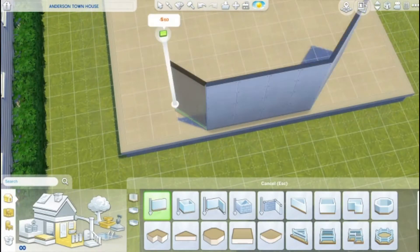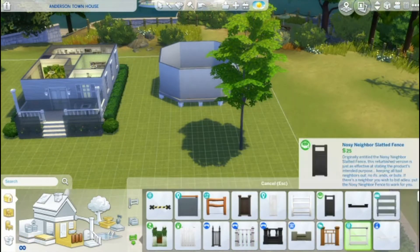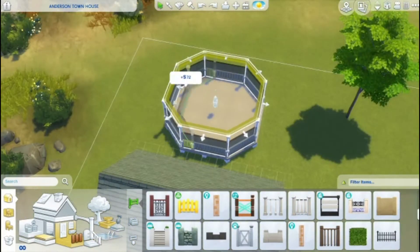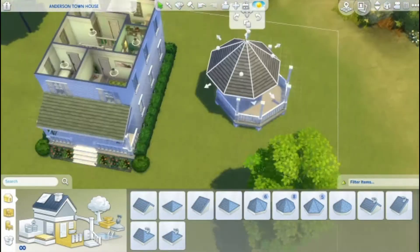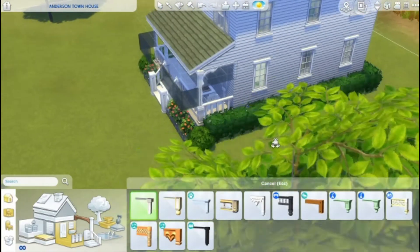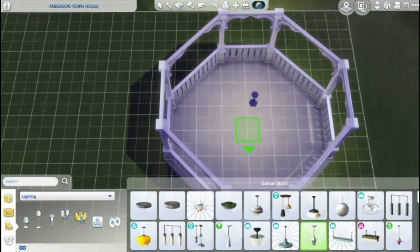Here I am making a gazebo — as you can see I have to redo this multiple times because I just can't get it to work the way I want. Eventually I finally got it where I wanted it. This is the wedding area that was requested. The second they said 'wedding' I automatically thought of having a gazebo in the backyard as a kind of backyard wedding setup. I was really happy to be able to make this — it was a really fun addition to the house and I think it makes it complete.